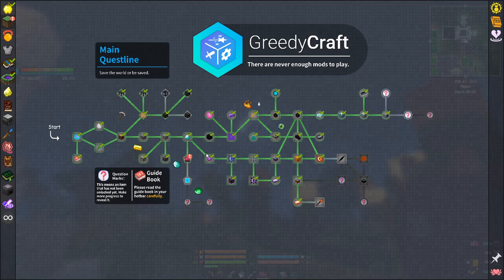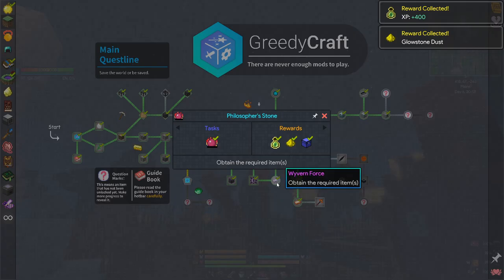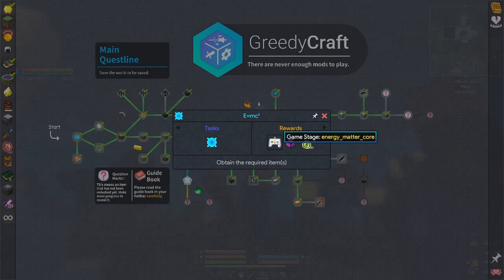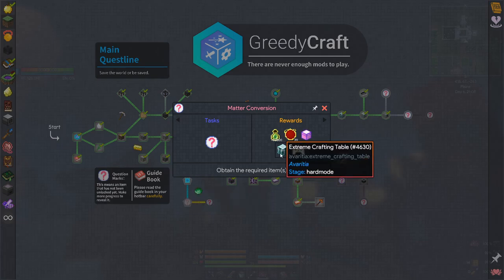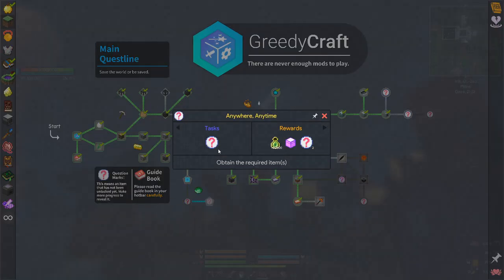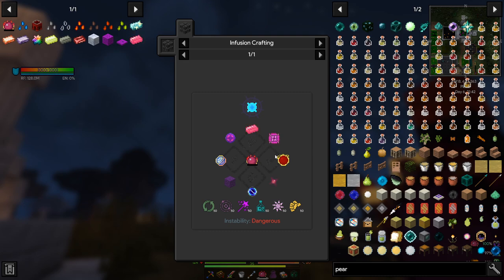Let's check out the quests. The blood sigil - nice. Obtain the energy meta conversion core. Maybe we should have done this and then we would have got a free one. The transmutation tablet is like the main thing you want, which lets you convert stuff into EMC and then turn that into items. This needs chromium steel - so we can't do that. We need to look at a way of generating even more mana.